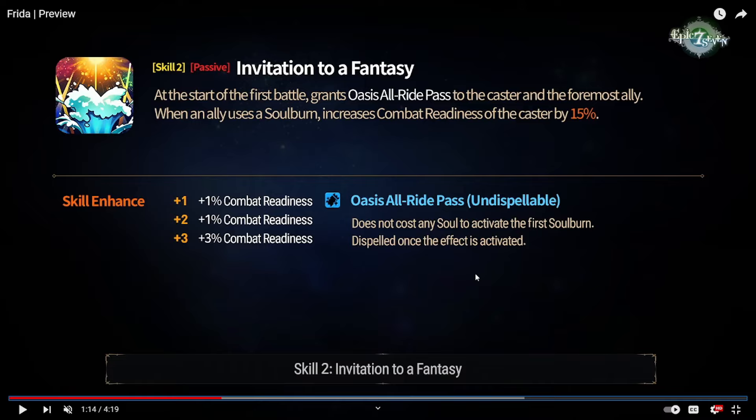This is going to be super powerful on any opening unit. Ran can use it very well, Noggle can use it very well, ML Luna can use it very well, even something like Briar Witch Saria can use it well. Just so many units can use this passive super well because soul burns in this game are usually pretty strong. This will open up a lot of cleave drafts around her because you don't have to worry about Bellions, and you just have an extra soul burn to work with.